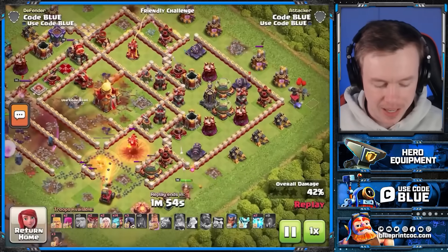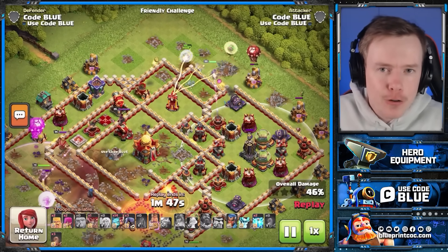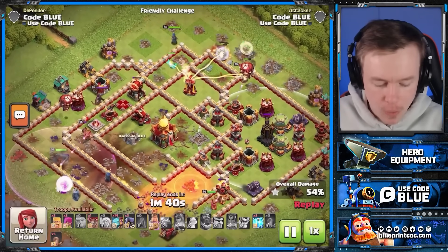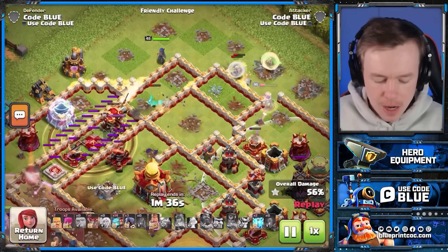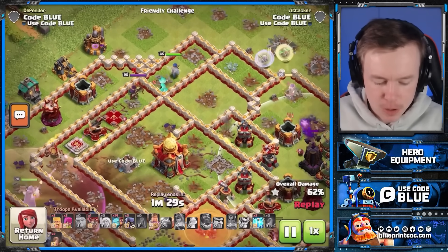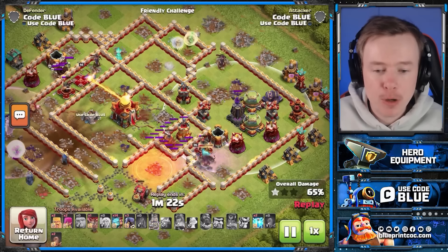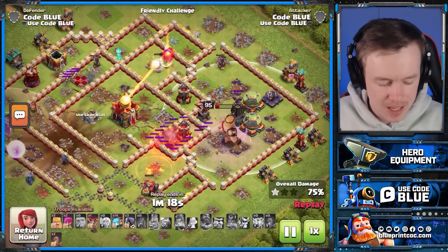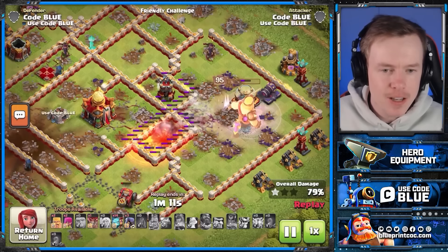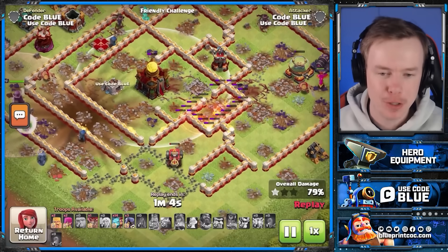Now admittedly we are taking down a lot of the core with Zap Quake, but I wouldn't have been able to get rid of the Poison Towers, CC, or Scatter without the Hero Equipment — and that is ultimately what this video is about. The King's on the bottom side going in to get rid of the Monolith with the Spiky Ball. The Warden Knight is on the left, the Queen on the top. With this attack strategy I've got no Rages — just Lightning and Quake to finish off buildings. The Rocket Spear is activated on the top side. The Queen is about to go down; the RC is putting in huge work — look at the amount of damage she does, nearly half the health of the Queen.